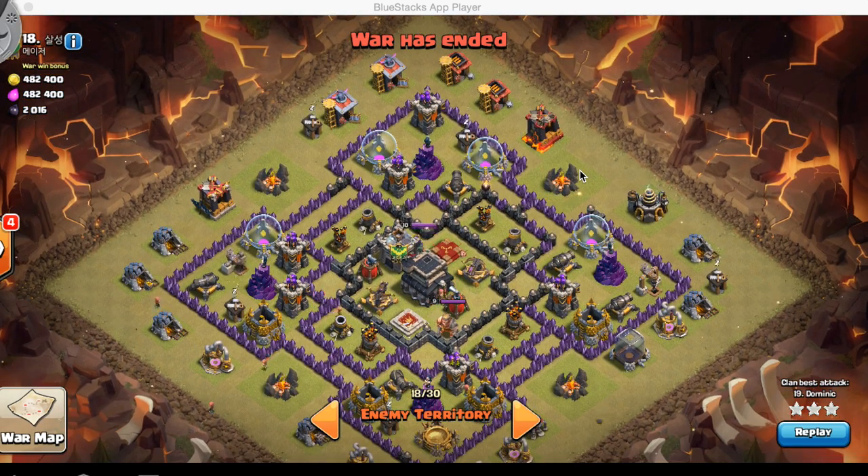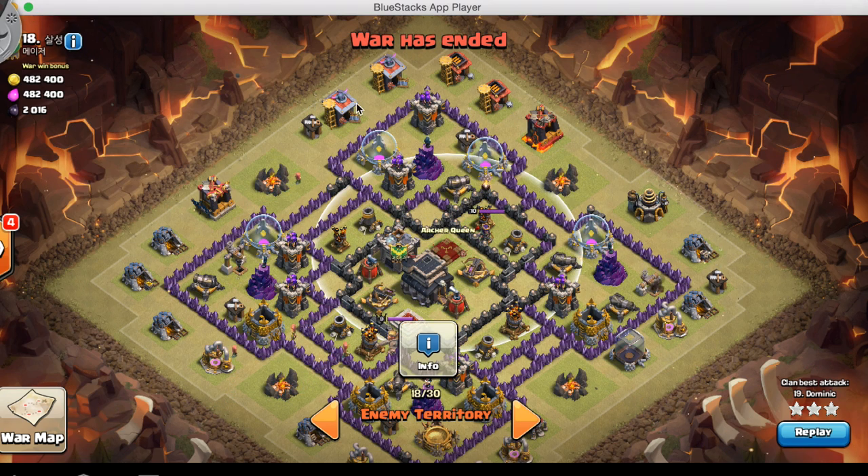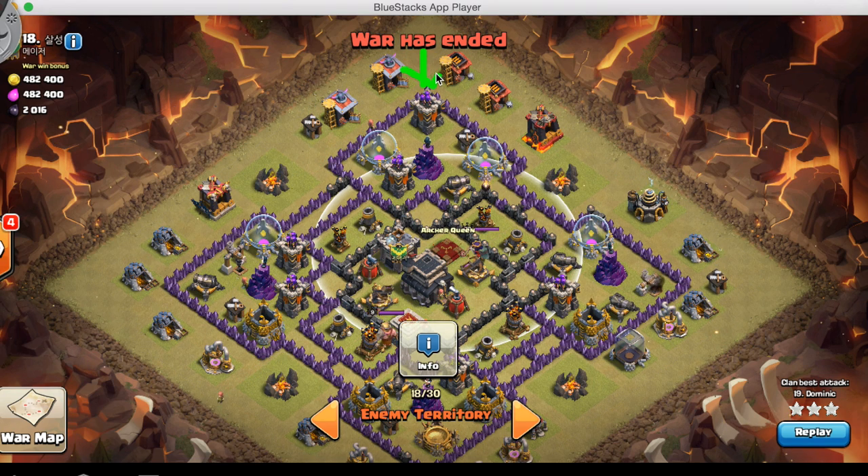Where would you start the attack with the Golem portion? The clan castle and Archer Queen are both towards the top of this base, so you'd definitely start attacking from the top. There's only an archer tower towards the nearest end of the wall, so you don't want to put both golems on top of each other — put one golem down, breach the first wall, then put the second golem, and then start placing your heroes and wizards.